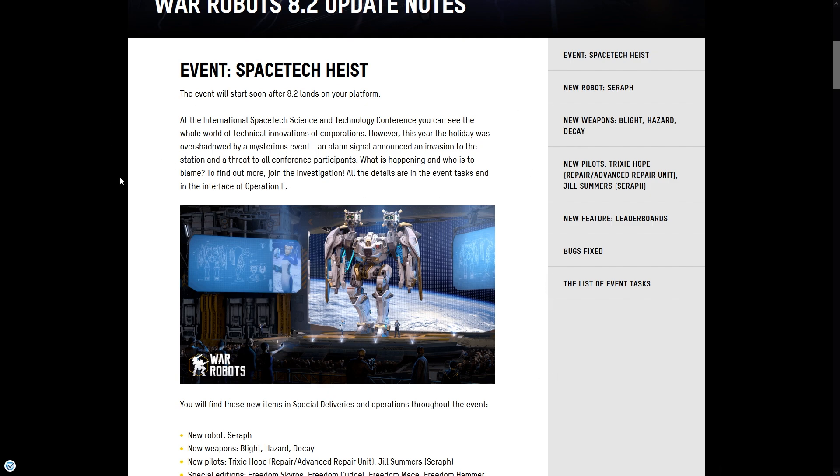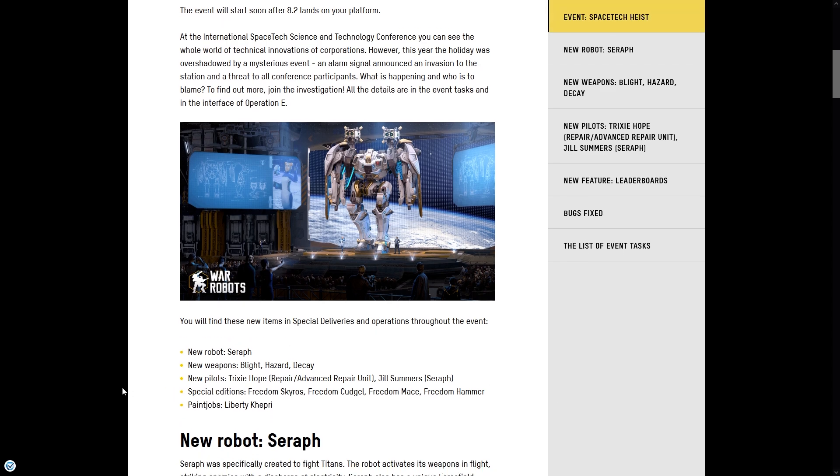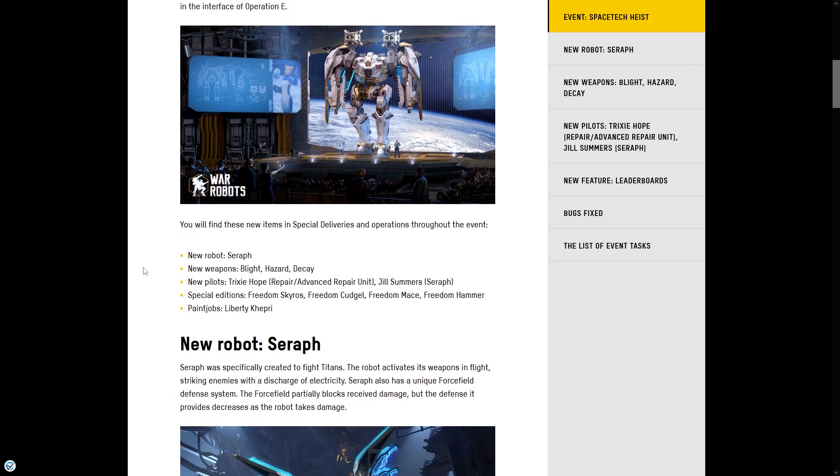I don't want to make this video too long, so I just want to look at the important stuff. We have the new robot, the Seraph — we tested it on the test server already. I released a video with the Seraph and also a test video with the Seraph versus most of the flying robots, so check that out. We have the new weapons: the Blight, the Hazard, and Decay — the new radiation weapons. We also have the new pilot Trixie Hope and Gil Summers for the Seraph.